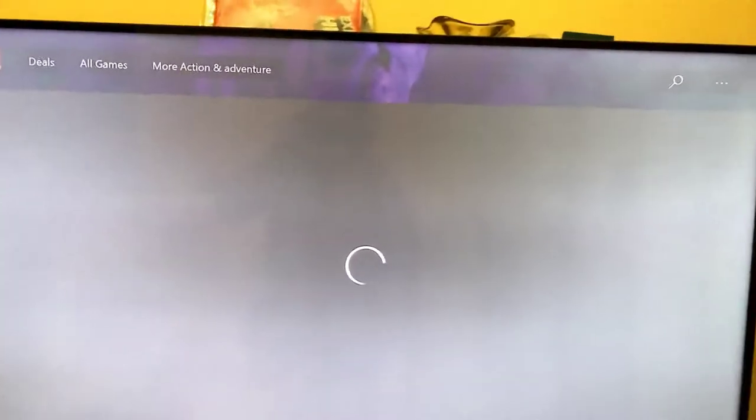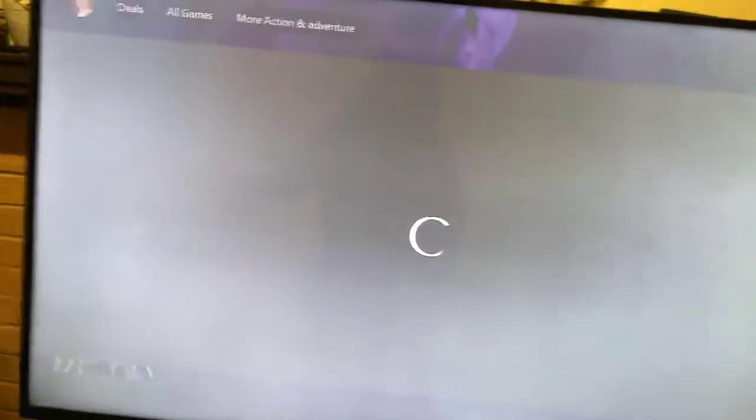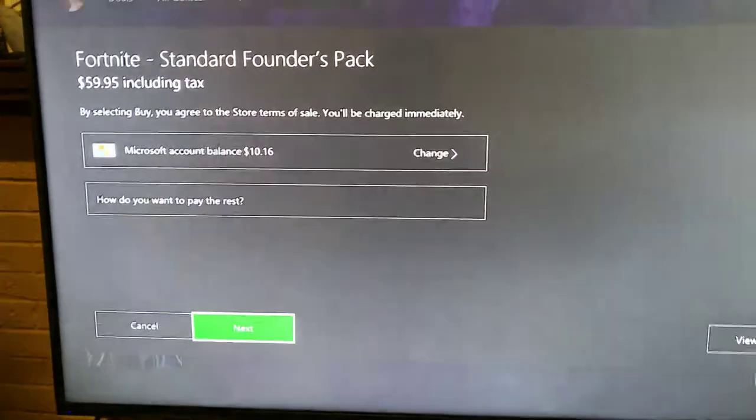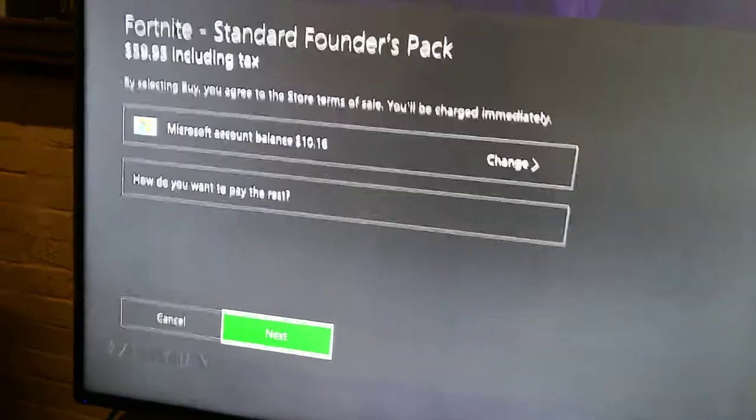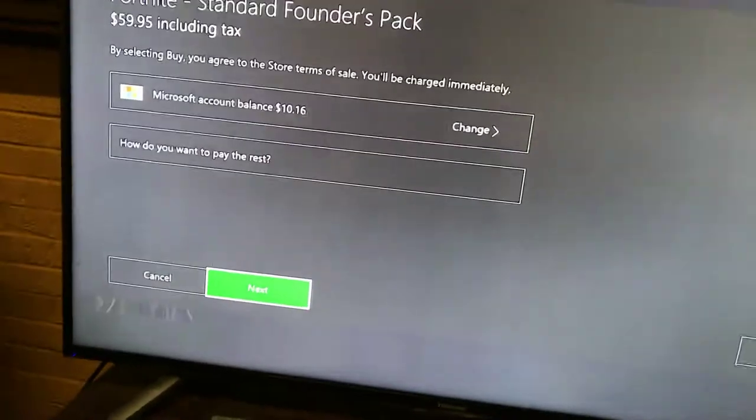Then your account balance should come up on screen. If you have enough, nothing will show in your account balance. Or you can put your credit or debit card on the Xbox. Then you just click the buy button — this is how it would look at the checkout.